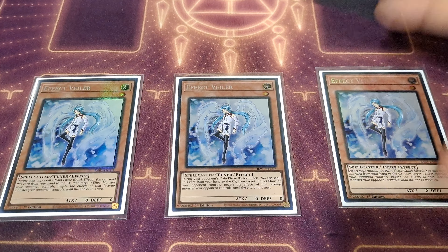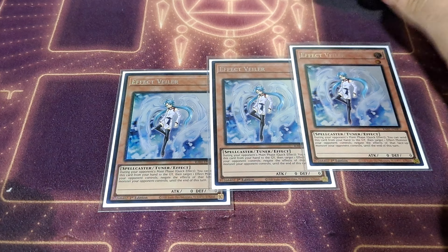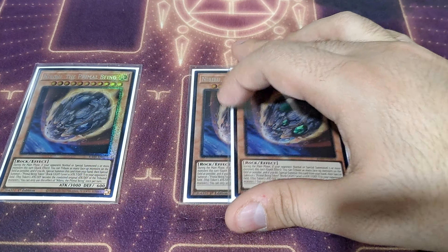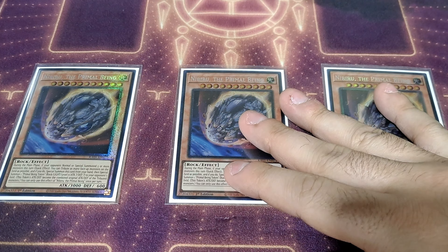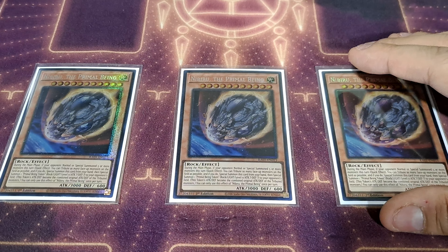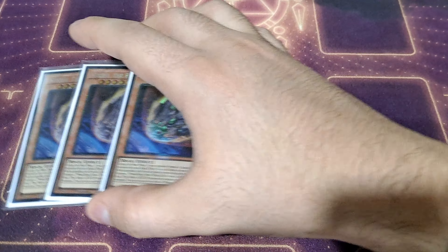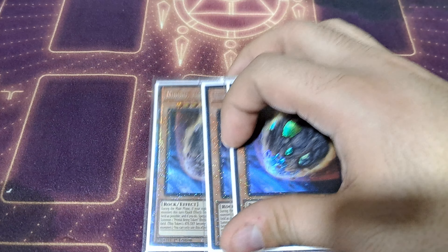I'm also playing three copies of Effect Veiler — again, you want to be playing as many cards to stop your opponent, and Effect Veiler is generic enough to merit playing in a deck like this. Three copies of Nibiru, the Primal Being — being able to tribute off your opponent's monsters, assuming they summon at least five times during the turn, paired with something like Veiler, can honestly be game-ending for your opponent. You really want to make sure that you're playing the best hand traps in the game, and Nibiru just so happens to be one of them.